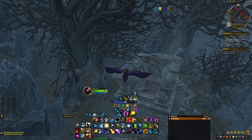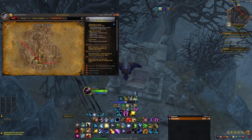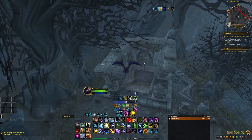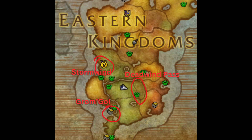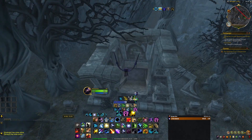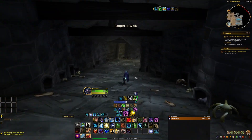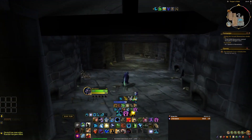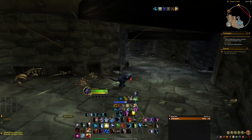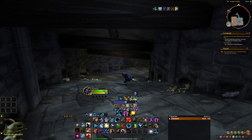The final step in your Lucid Nightmare journey will take place in Deadwind Pass. Deadwind Pass is a zone that is very close to Stormwind if you're Alliance, and it's also quite close to Stranglethorn Vale if you are Horde. Then you'll need to head to this location, enter the crypt, and follow the path all the way to the Lucid Nightmare mount. Eventually you'll find the treasure chest — interact with it, and the Lucid Nightmare mount will be in it.